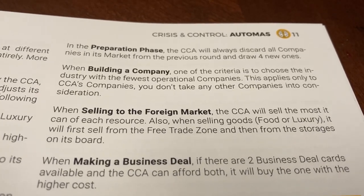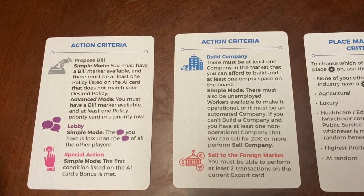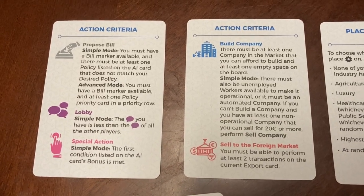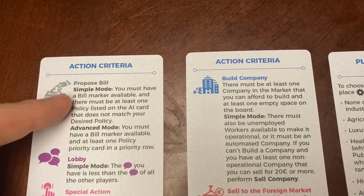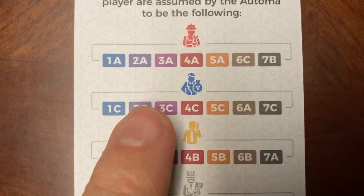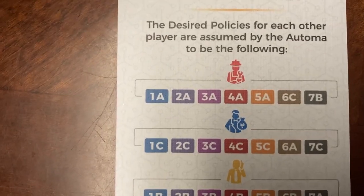Let's look at the criteria cards for the capitalist Atoma. The first two cards interpret the actions of the Atoma player — the things at the top of those cards tell you what to do. Again, you have simple mode and advanced mode; if you're not using the extra pieces shown earlier, you are playing simple mode. For 'proposed bill,' you must have bill markers available and there must be at least one policy that does not match your desired policy. You would look closely at the seven policies and the two on the card — if either one doesn't match up with your policies, you would proceed; if both match, move to the next option.